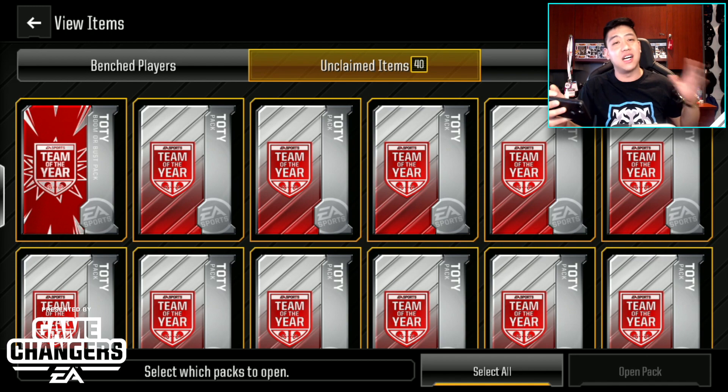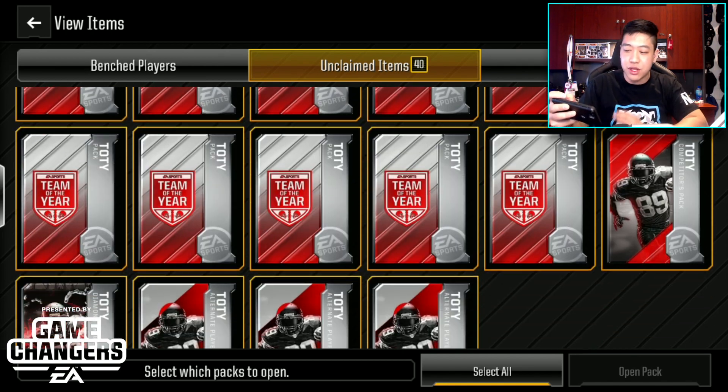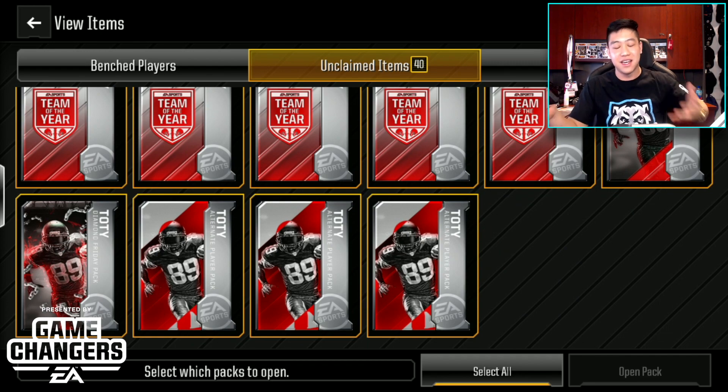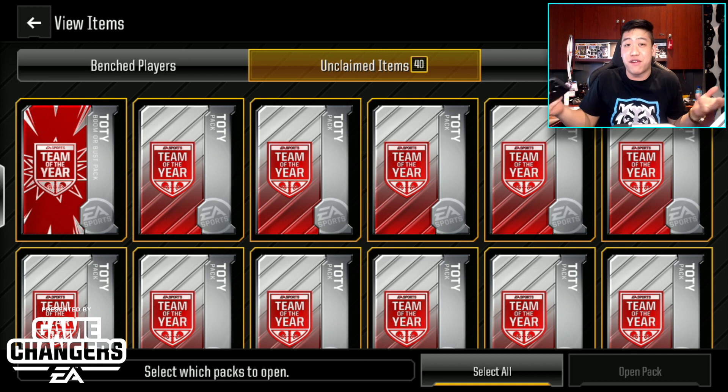We have a total of 40 unclaimed items right here. They're all Team of the Year packs. We have 40 of these bad boys and, of course, our first batch of Team of the Year players. So that is awesome.